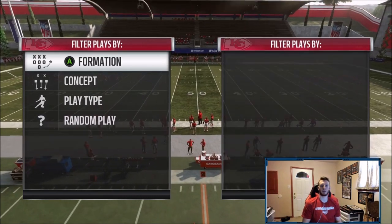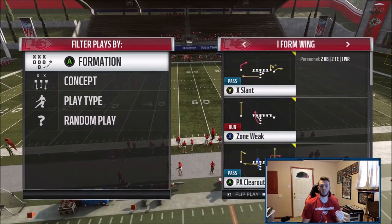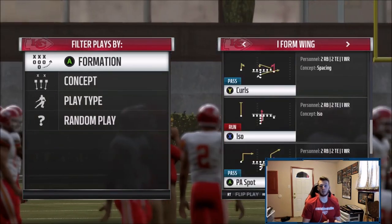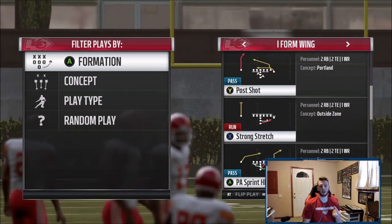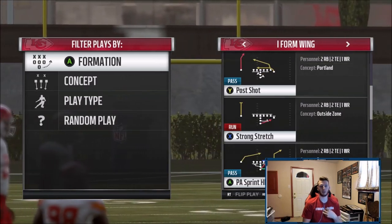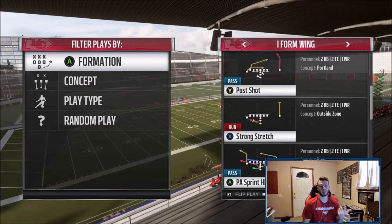Alright guys, let's get started. We're in the Chargers playbook — the formation is I-form Wing. Several books have this formation but only two books in the game have this specific run: Strong Stretch — Chargers and Cardinals. You guys know my ebook side of Chargers; if you're interested that's in the description below. This run is not in it, but it's a very good run.